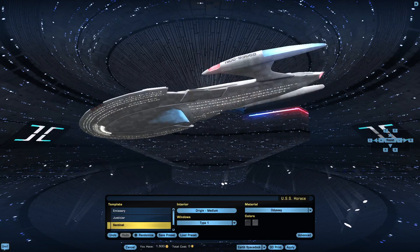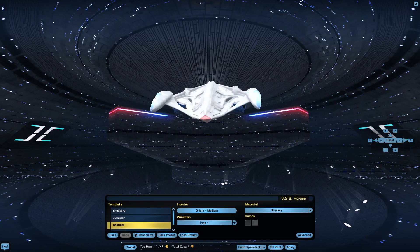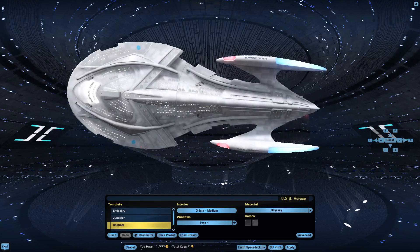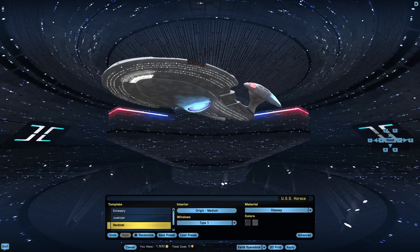The Star Cruiser lineage is actually one of the first non-series starships that was introduced in STO. By non-series, I mean it wasn't introduced in any of the shows, not even on a display. It's literally created by the people at STO, which of course has something of a problem.